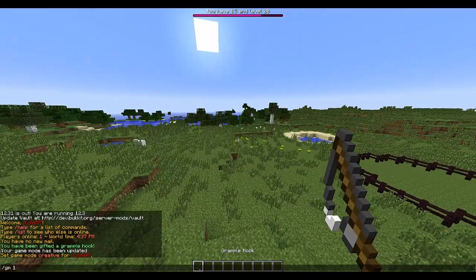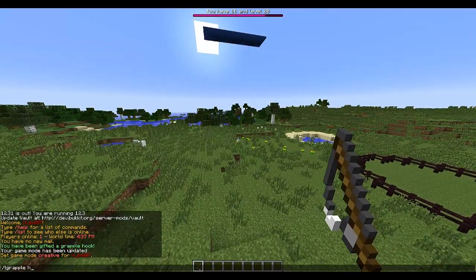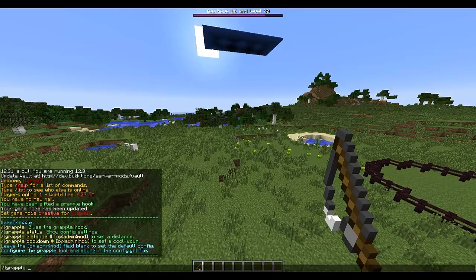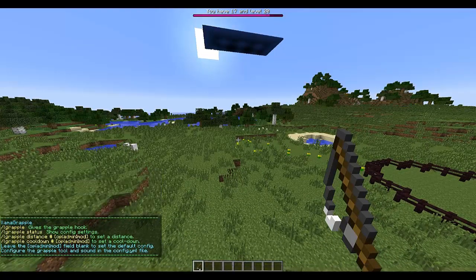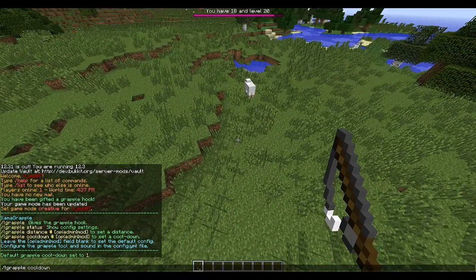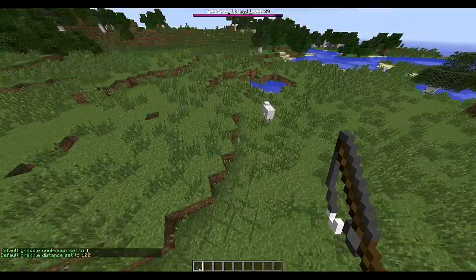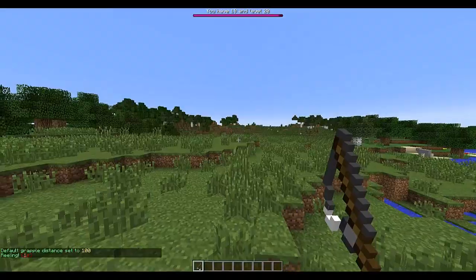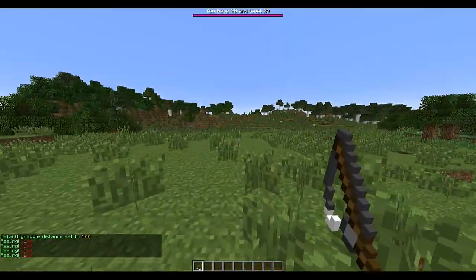Let's have a look at the other commands. If you do Lgrapple and then help, it will show you all of these. So let's set a cooldown of 1 second — that's how long before you can use it again — and then let's set a distance of 100, which is the maximum. So if I right-click it now it will fling me over there after a second.